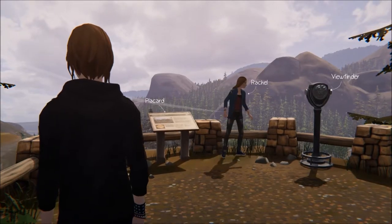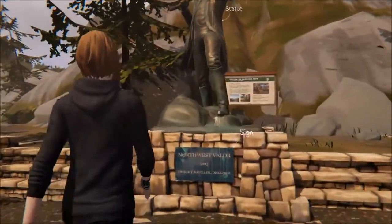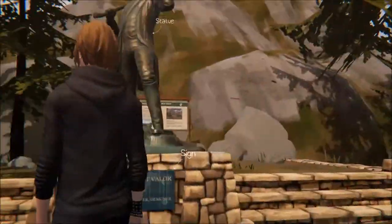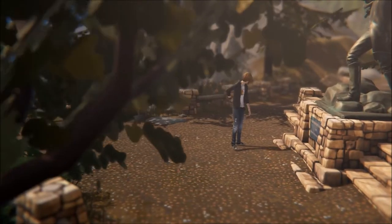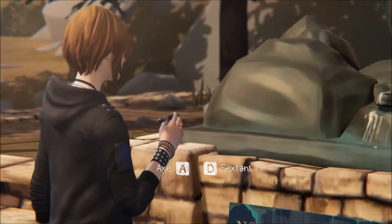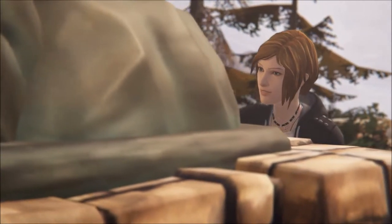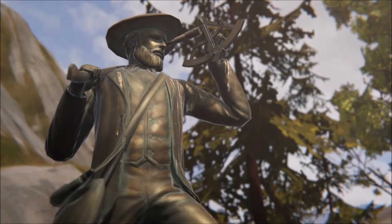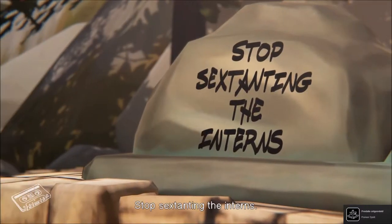The next graffiti spot is actually here at the Overlook, when you talk to Rachel the first time before actually getting her quarterback. You can look at the statue and graffiti on it. In my let's play I added the axe, so here I'll do the sextant, which I'm pretty sure is a six-pointed shape. Not really sure why you'd have such an option. Stop sextanting the interns.